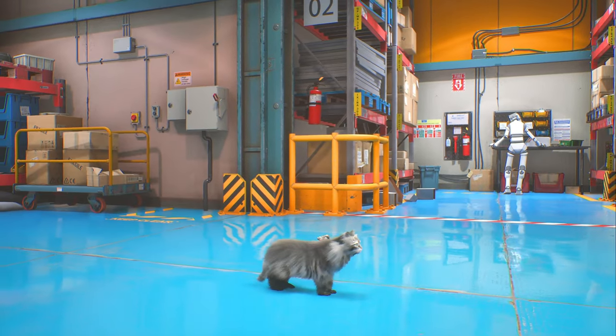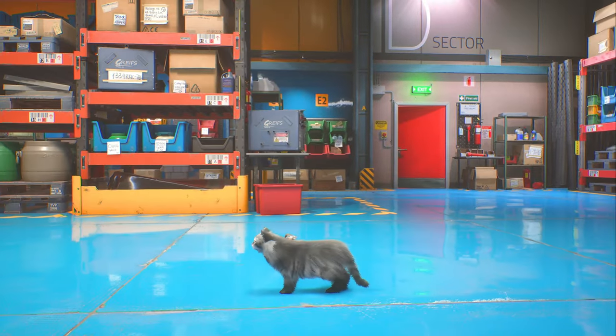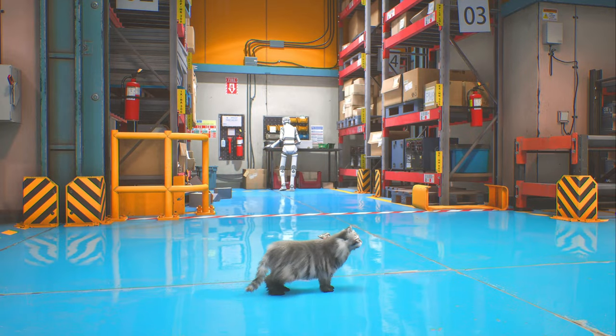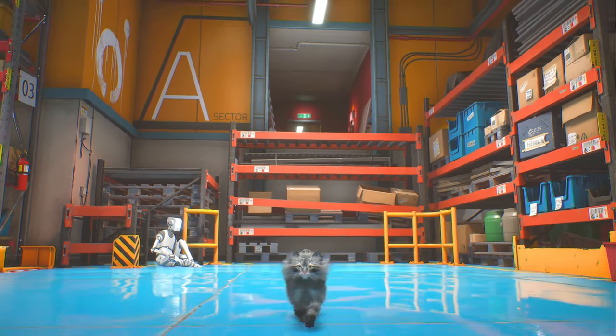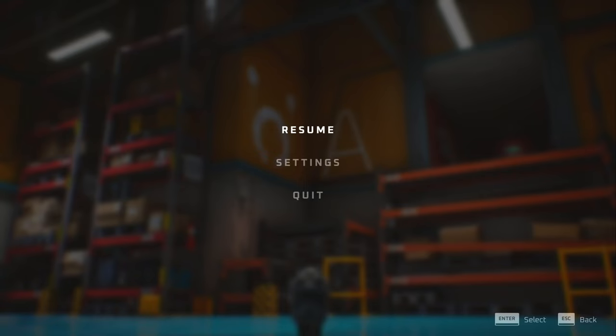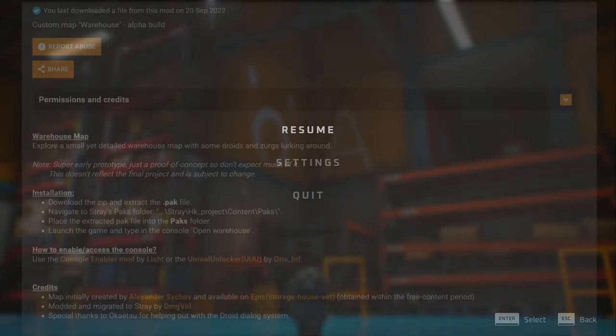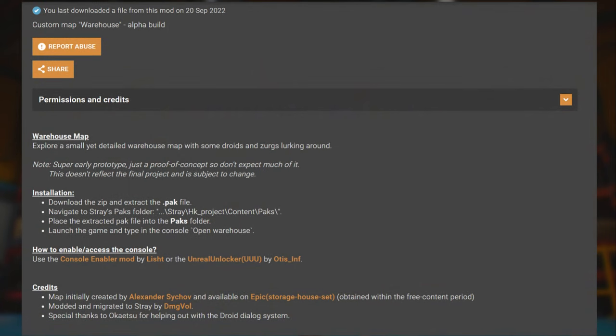There's a lot of explaining to do. I'm gonna explore that in a second, but first let me give you the mod info on what you're seeing here. We have the first new map for this game - it's a mod called the warehouse map. I had 10 or 15 minutes of troubleshooting to get this to work. It's a custom-made map in this alpha phase, so it's not finished. It's made by a modder called DMG Volume.